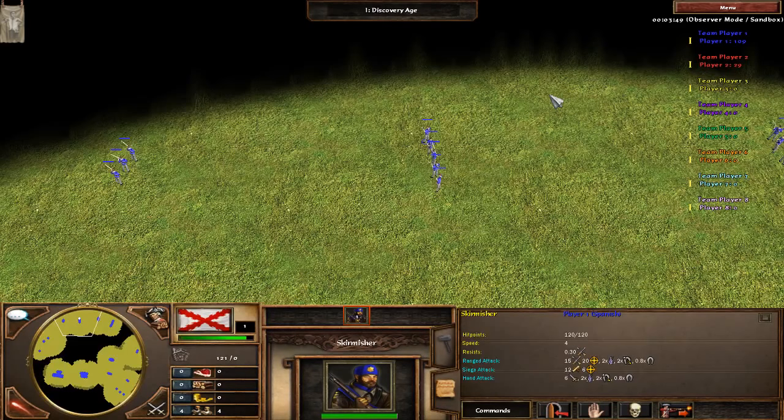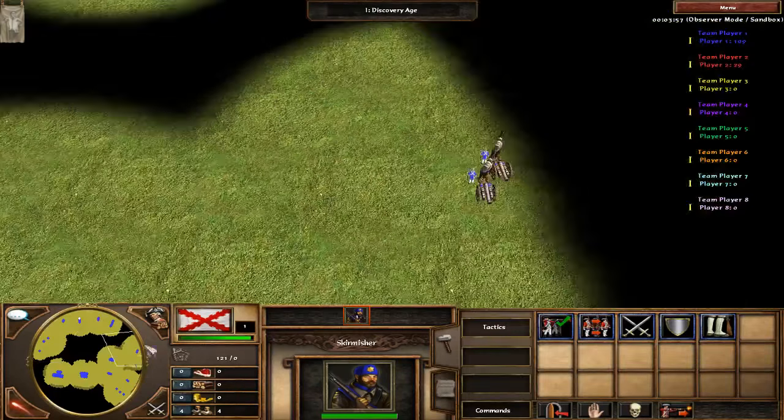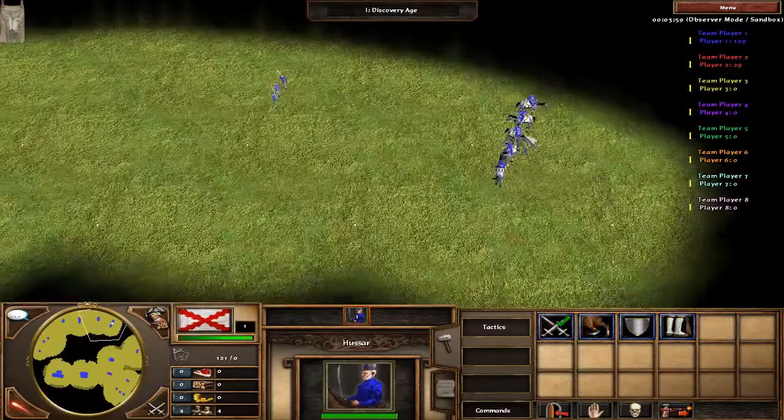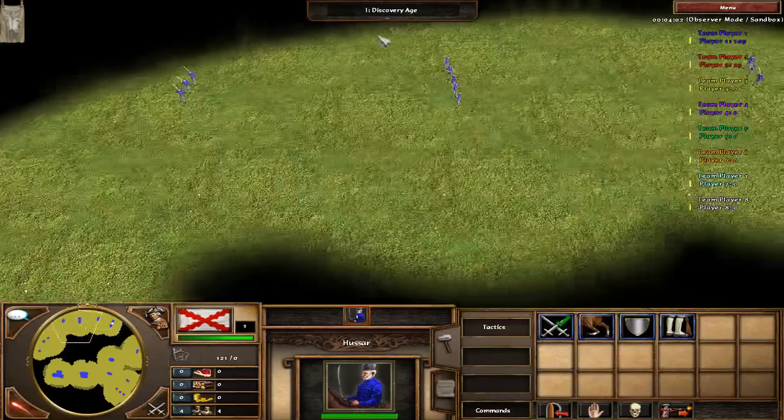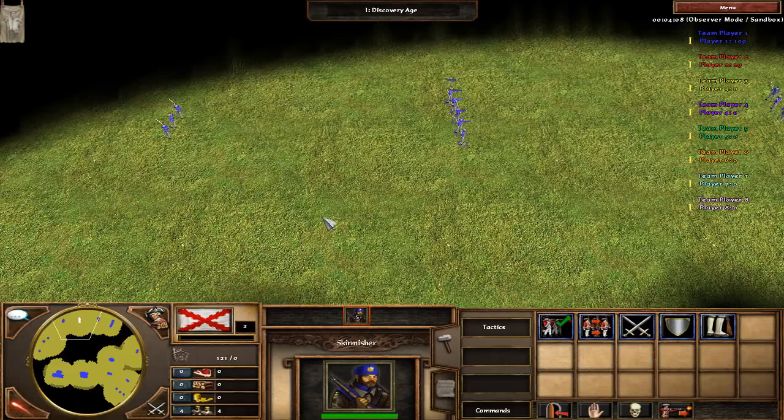The max speed is what we are going to use — it's the speed at which units can run at most. Most of the time they don't have a reason to use this max speed, but under some situations when you force them they will. It's usually 50% higher than normal speed. For example, commissioners have a normal speed of four but can run up to speed six, which is almost the same as the hussar.